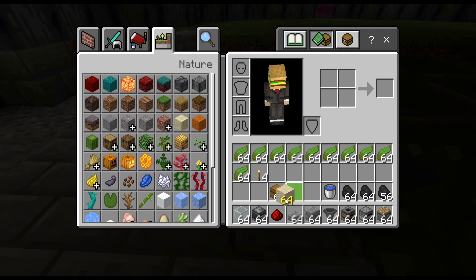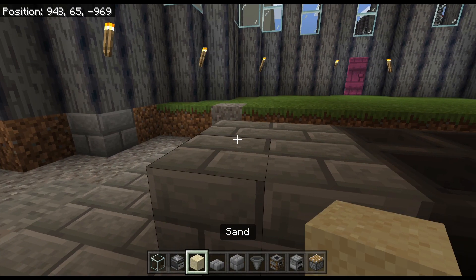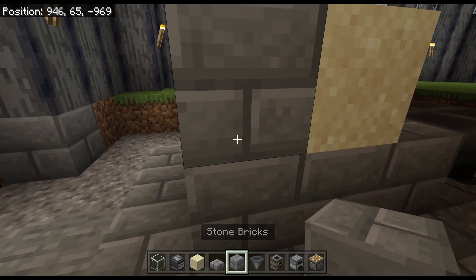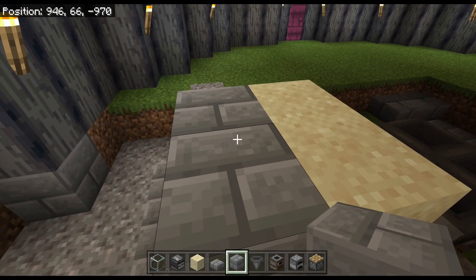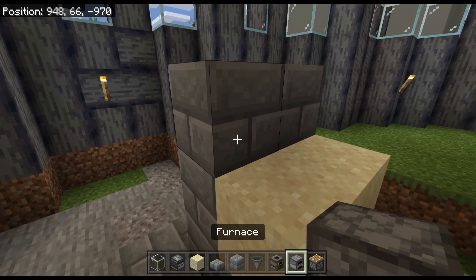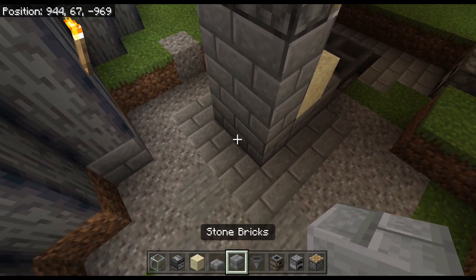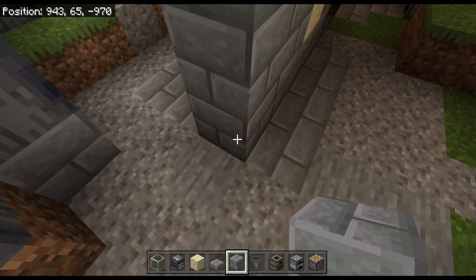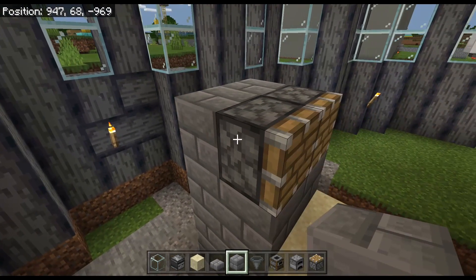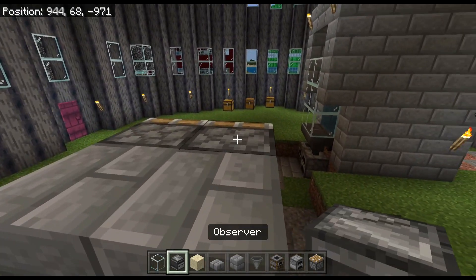Get two sets of blocks behind it going back, and then get some sand on top of the second row like this. Go ahead and build up your second row of blocks back here, and then go one more block high because what you're going to put on top of these blocks is a couple of pistons facing forward like so. Go ahead and build another set of blocks right here on the back side.